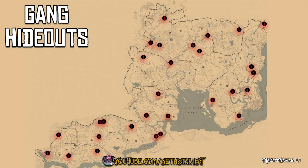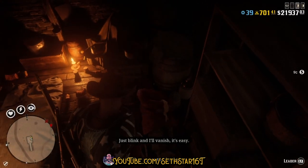Number 3: Hideouts cleared. These are the locations. You've got to get two of these to pop and clear them out. It's easy.